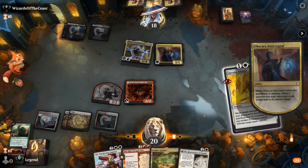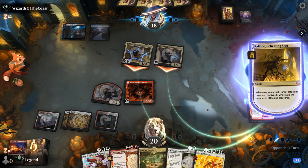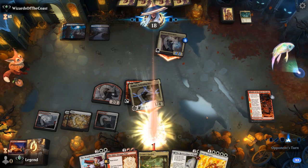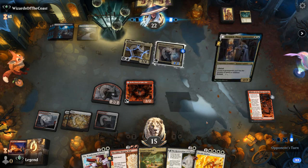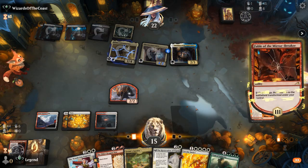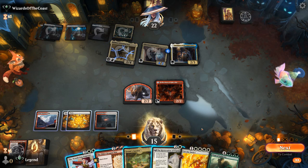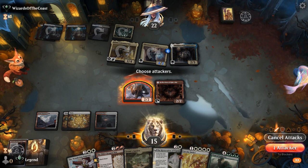Opponent discarding a land and a token maker. Wandering Emperor is one of the better ways to play around Interceptor since we can flash it in on the opponent's turn as well. Opponent goes for Danik, which says cards in graveyards can't be targets of spells or abilities — and a Cut Down answers my Reflection. That was a pretty brutal turn. I could attack with the Shaman and use Emperor to put a counter on it, or Elder Dragon War to finish off Danik, but then we lose Reflection. So I guess we still attack, see what happens.